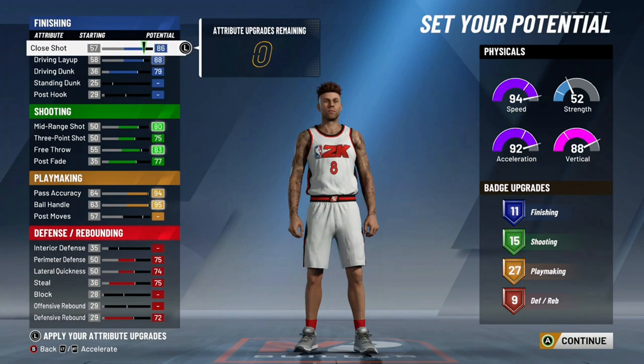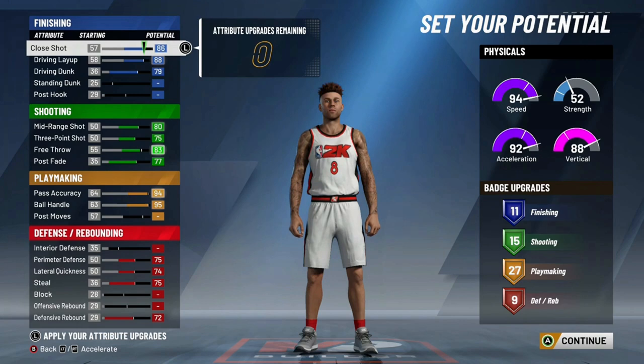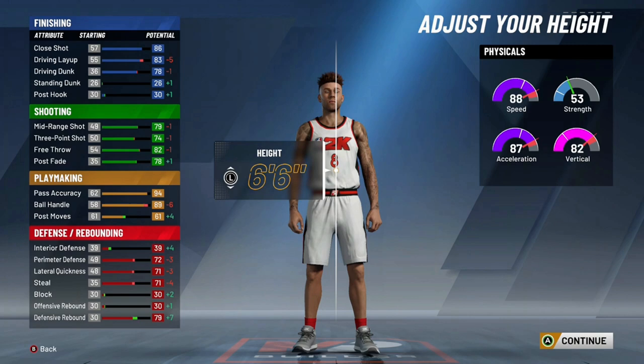Just showing you the long-term best way to build this build. You have 11 finishing, 15 shooting, 27 playmaking, and 9 defense. The defensive rebound gives big points as far as how many defensive badge upgrades you get versus doing blocking into your defense. I'll show that as we get further into the video.